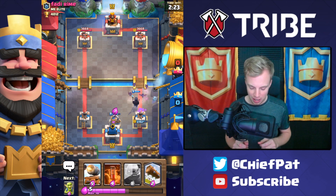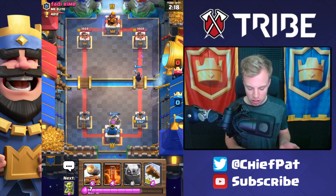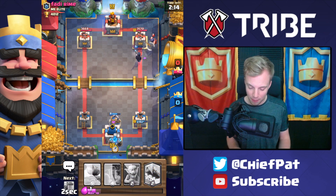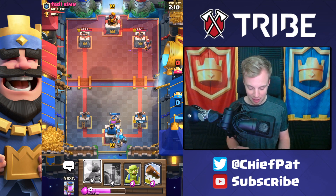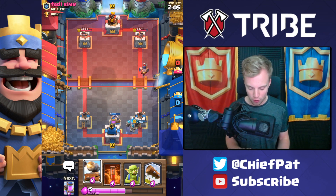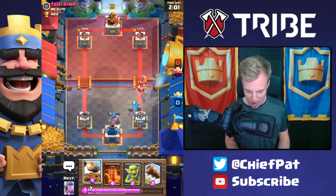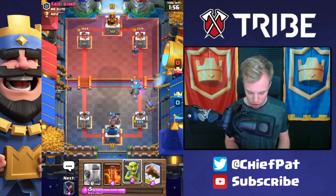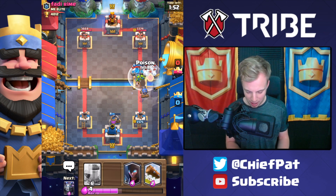The Giant did get some hits, but this is about as good a start as you can ask for. The Golem counters the Giant as long as you don't get too far behind on Elixir. With that Executioner right there, I don't mind playing my Golem in the same lane - I can take this Executioner out fairly easily. I have a big Elixir lead right now and already this game feels like it's over.